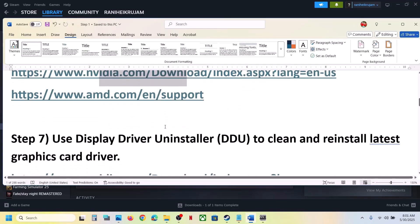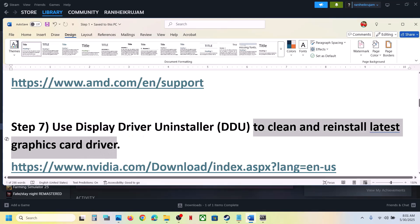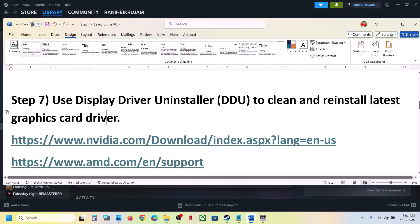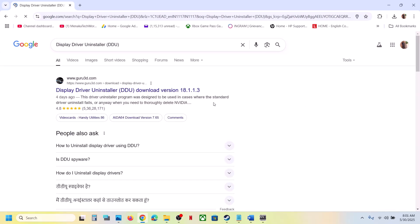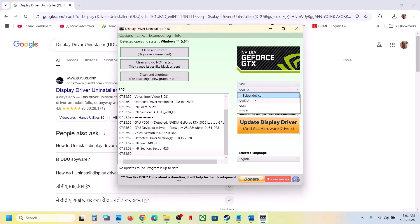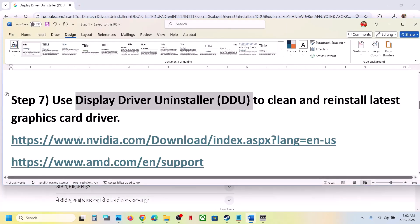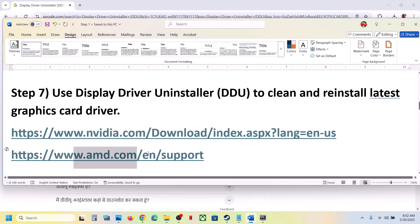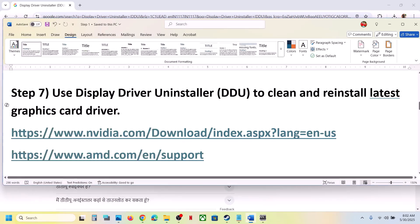If that still does not work, you can use Display Driver Uninstaller (DDU) to perform a clean installation. If you don't have DDU, search for it in Google and install it. Once installed, open DDU, select NVIDIA or AMD depending on your card, select your graphics card, and click Clean and Restart. Once it's done, restart your computer, go to the NVIDIA or AMD website, install the latest graphics driver, restart your computer again, and then launch the game.